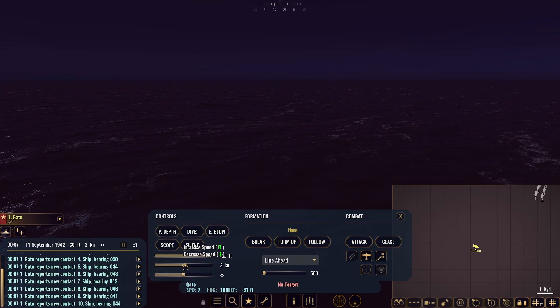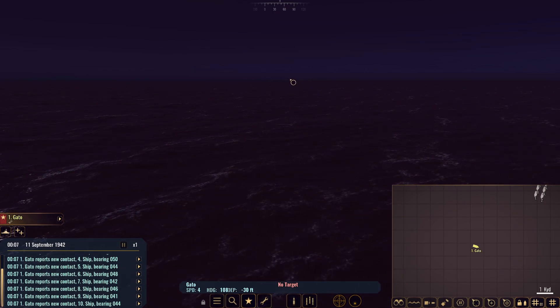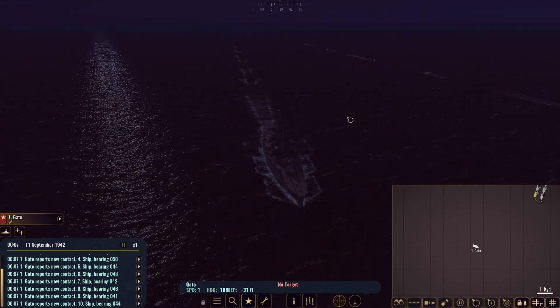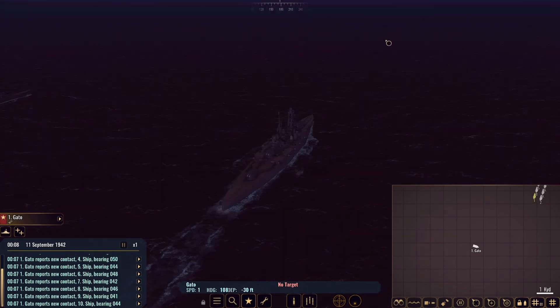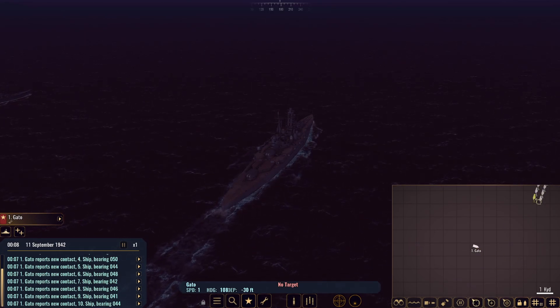We've got quite a big group coming in. Let's go ahead and lower down to one knot and see just what we're dealing with. My God — a big old battleship and huge amounts of cargo ships. I think we need to damage the battleship and then move in with our fighting force. Let's target number one — the battleship.